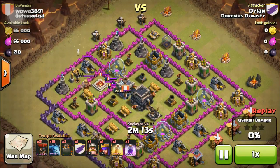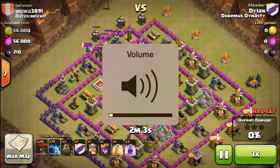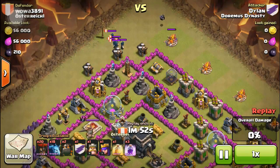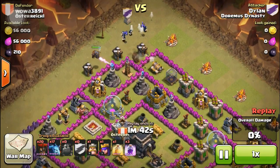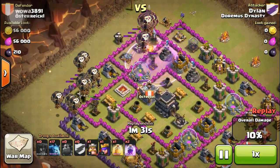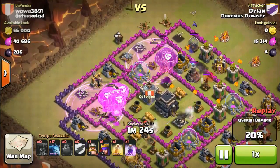Now wawa3891 is being attacked by Dylan, who's using lava loonians on a town hall 9. He's drawing out the clan castle with a minion — that's good form. I always bring a lightning spell for that. Personally, I would not have risked deploying the clan castle right in front of a wizard, but it worked out because they were distracted by the minion. Just a word of warning: do not place big groups of troops in front of splash damage units like dragons and wizards.